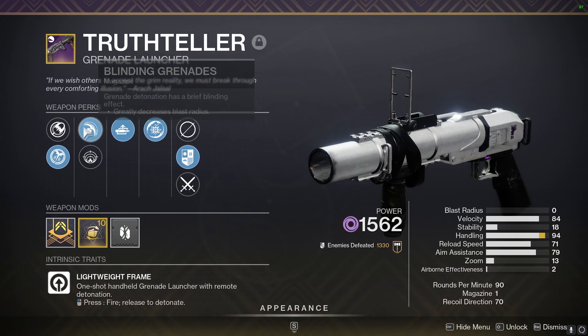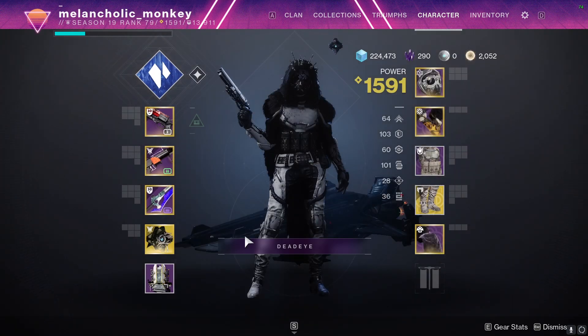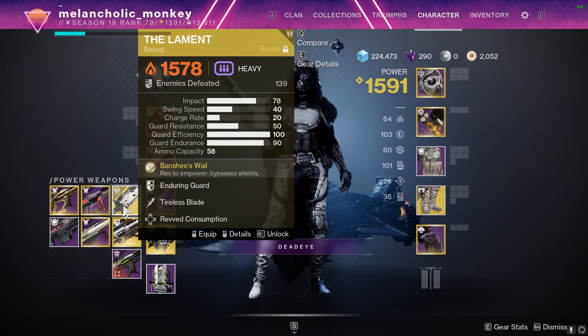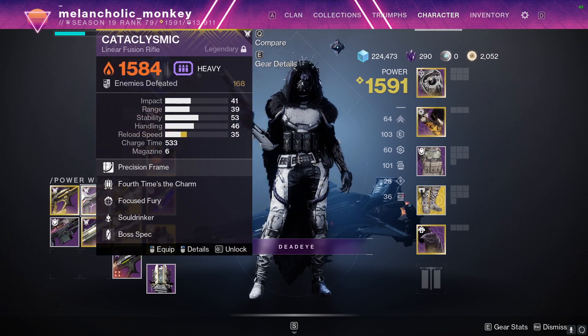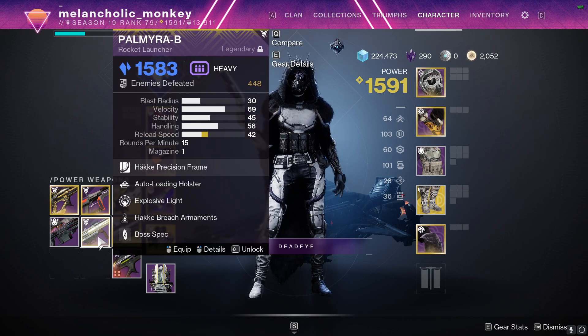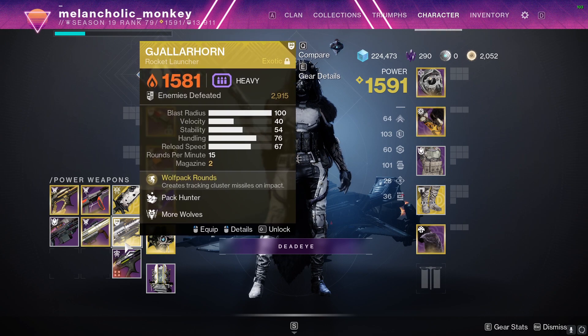Any grenade launcher with blinding nades is really good — enemies just will not shoot at you, so definitely want that. For DPS options, I know linears are going to get tuned, but they'll probably still be pretty solid. Any type of rocket that matches your subclass — Gjallarhorn is very solid.